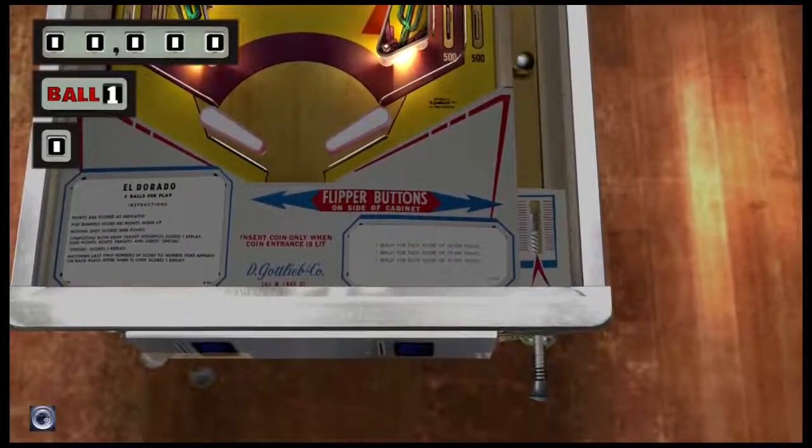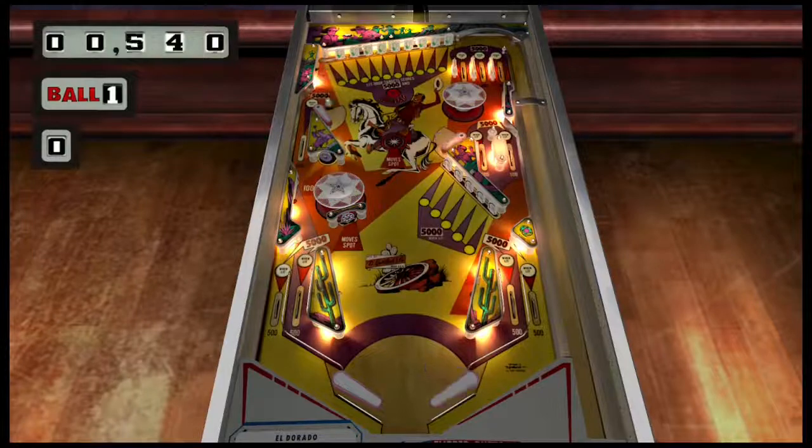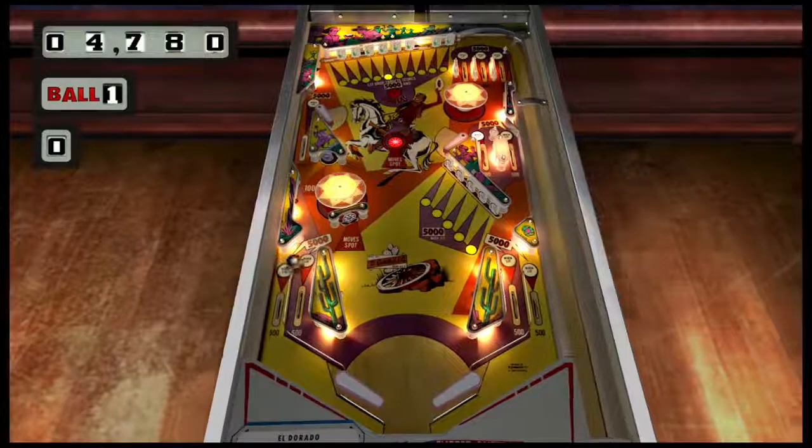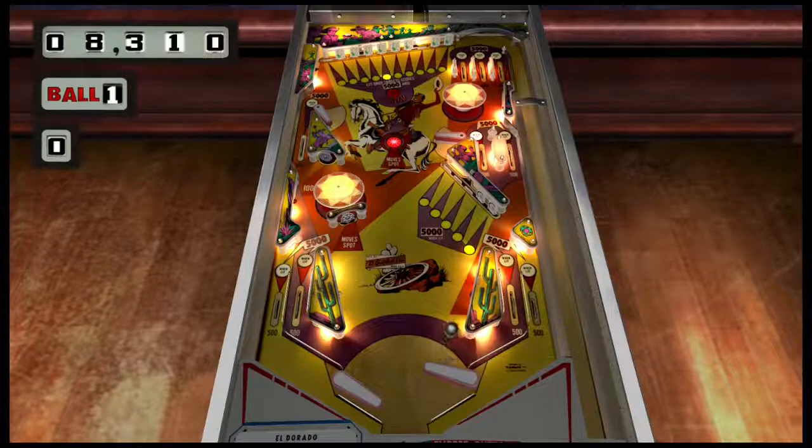Today we're going to play a five ball game of El Dorado by Gottlieb. This is an EM machine and it's really good if you're new to pinball and you don't know how scoring works — this is a good way to introduce you to some pinball terms and how simple scoring can work.